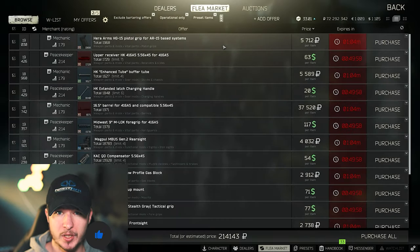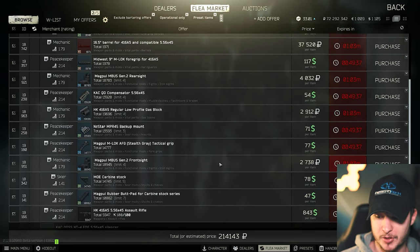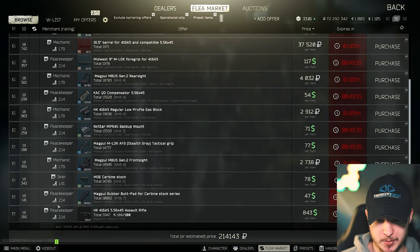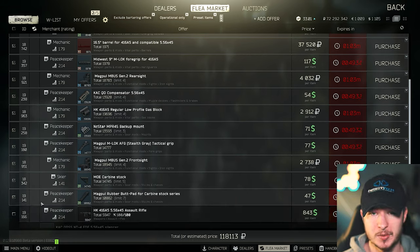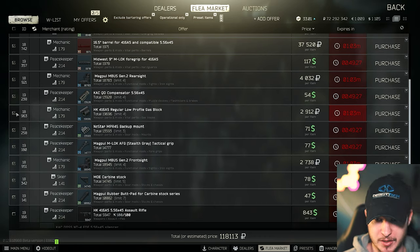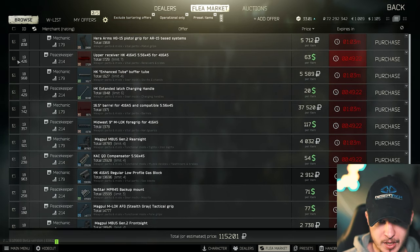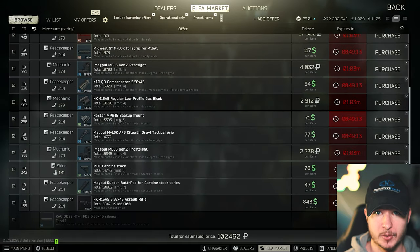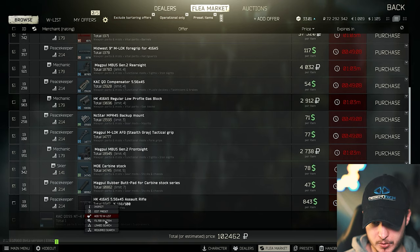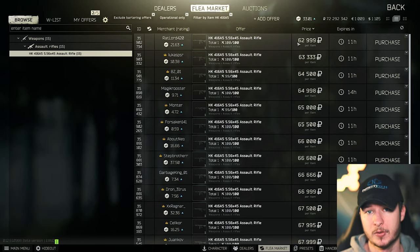Let's talk about the prices real quick, because the HK416 can be very expensive if you're doing it wrong. If I would buy it right now it would cost 214k, which is way too much because the offer from Peacekeeper is way too high. Furthermore, you will buy a lot of items twice — like you'll get the gas block from your stock HK, you'll get an upper receiver you don't need, you don't need a buffer tube. The price for the parts is around 100k, which is pretty decent, and for the HK go to the flea market where you can buy it for 60k — way cheaper than Peacekeeper.